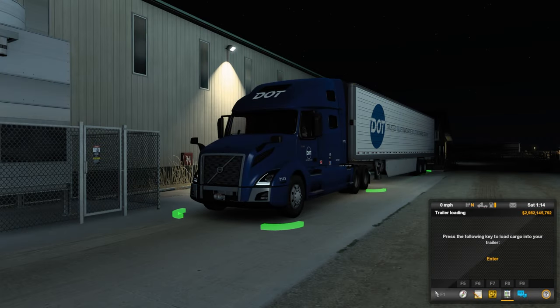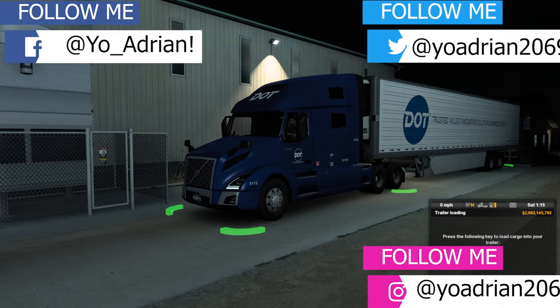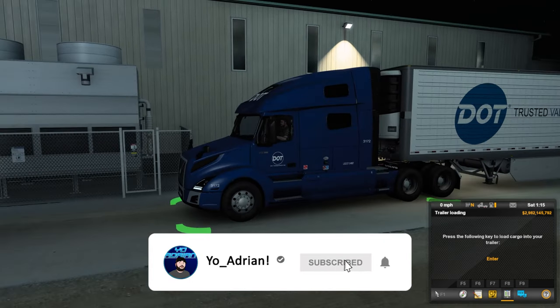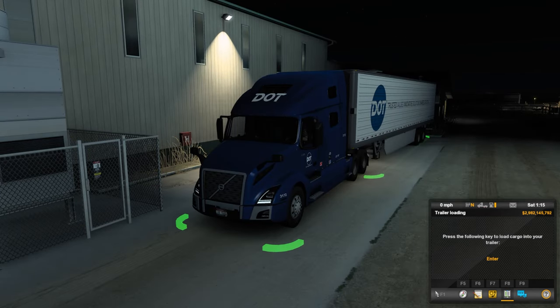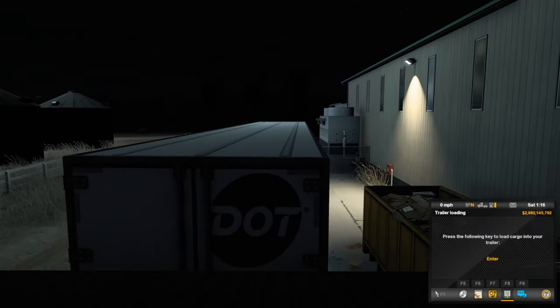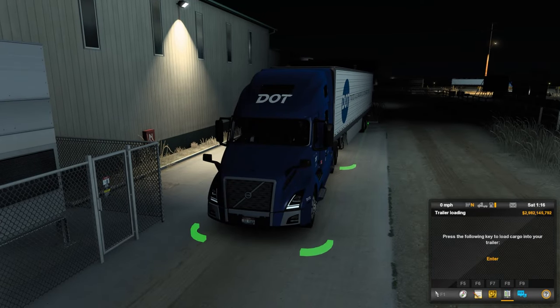What's going on everybody, welcome to a brand new episode of American Truck Simulator. Today we're going to be continuing our potato runs with DOT Foods. This skin is available on the Steam Workshop with the Volvo 760, and the DOT trailer. We're currently back at the ADM plant that we've loaded from for the last couple episodes, except we're on the opposite side of the building. Let's go ahead and get loaded up and get out on the open road.